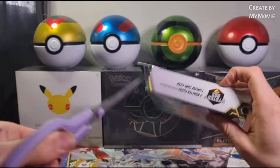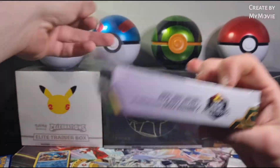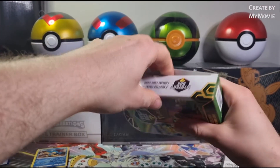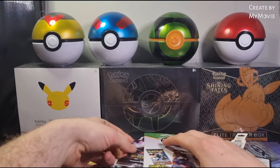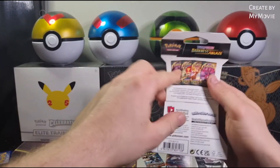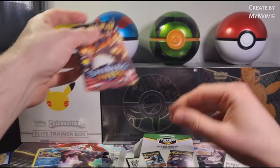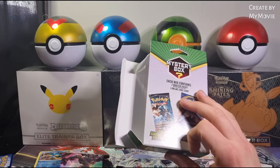Okay, second box. Trying to cut the box — if we just get an Evolutions pack we could put the tools on, but if we get a gym challenge pack, which I doubt we will — rubbish! I will be absolutely buzzing. Okay, I hate that they've done that — look at that. So we have a Darkness Ablaze blister pack — oh yes! I got too excited over Shining Fates.